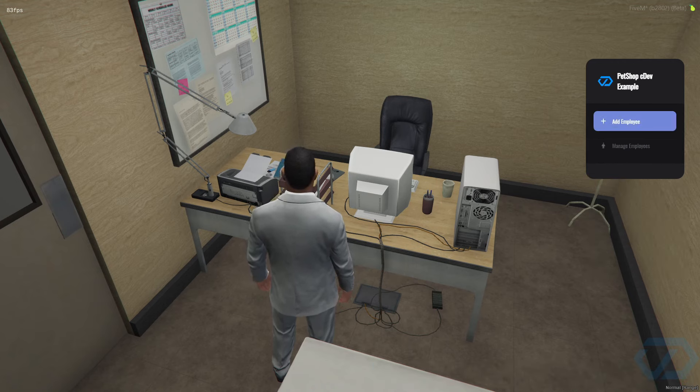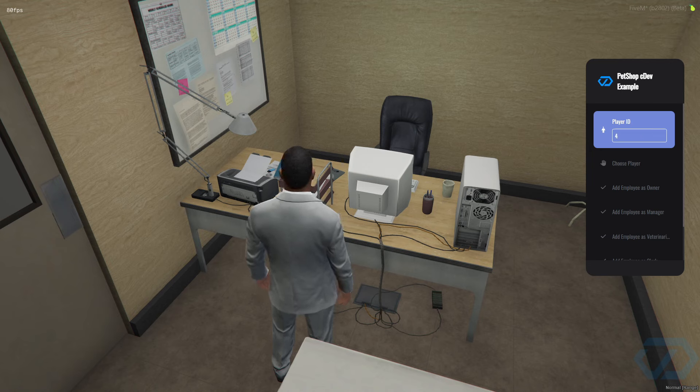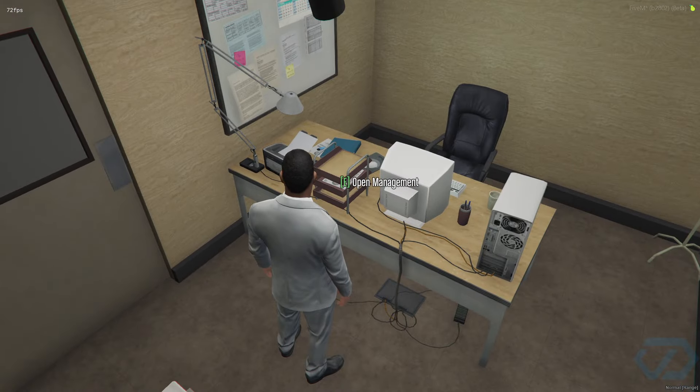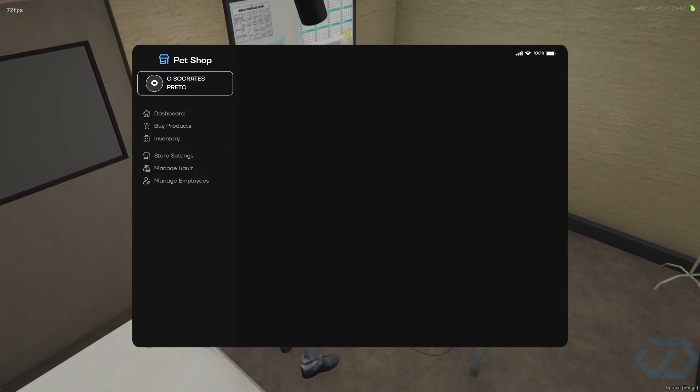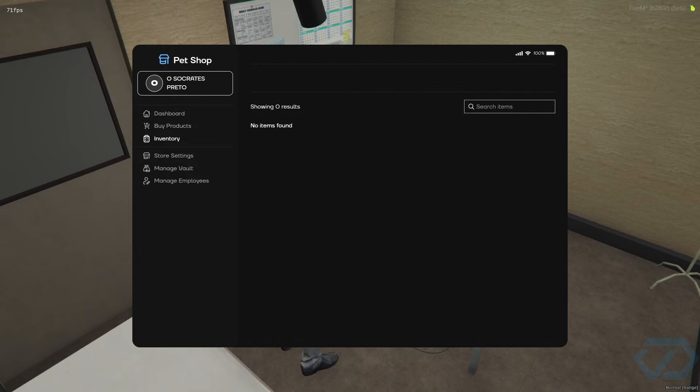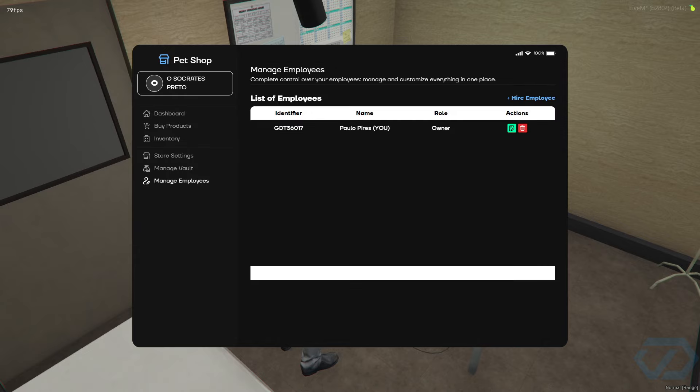As you can see nothing happened, so I'm going to add myself to the pet shop. I'll go to Employees, then Add Employee. I'm going to press 4 because that's my player ID, and I'm going to add myself as owner.